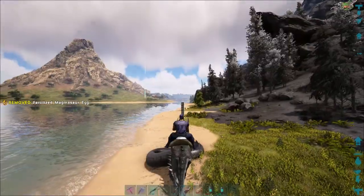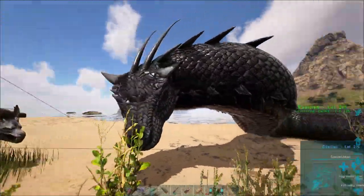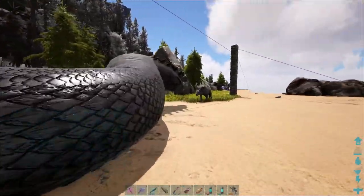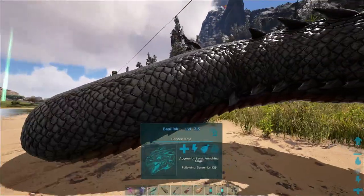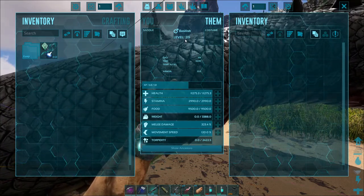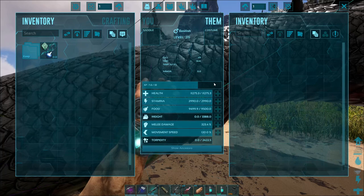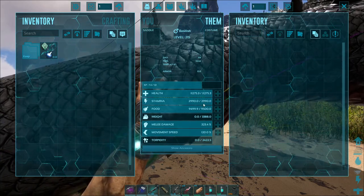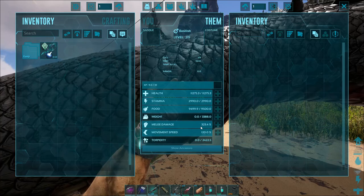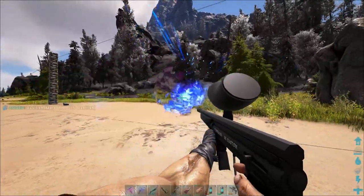Oh we got him! Dude that was a pain. Buddy, I'm sorry I smacked you while we were taming you. Oh dude he looks fantastic - nice and black with the red. Whenever I saw him I was like oh we gotta tame him. Let's take a look at the stats. He tamed out to be a level 215 - still not too bad. We're not using him for anything really major. His health is 11,000, stamina is almost 3,000, carry weight is 3,300 - and I think he gets a reduction in stone if I remember right. Damage is 323 and 120 movement speed. Let's put him back in here and get back to base to make a saddle.